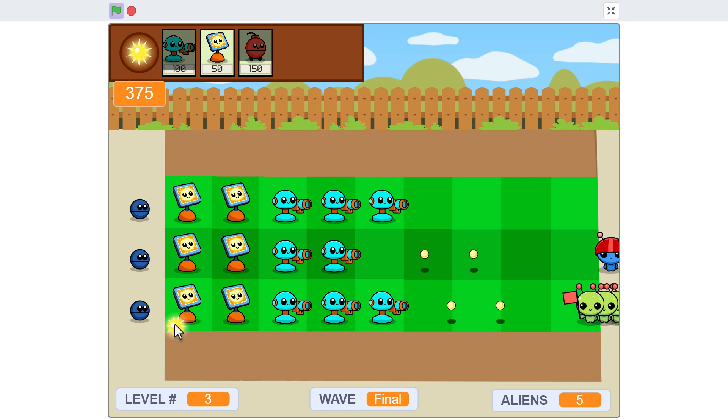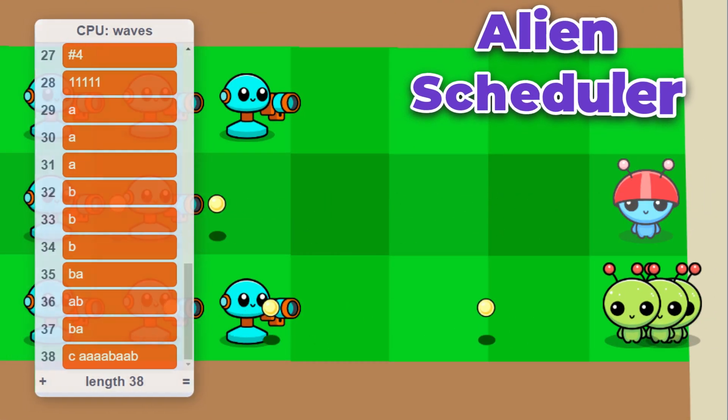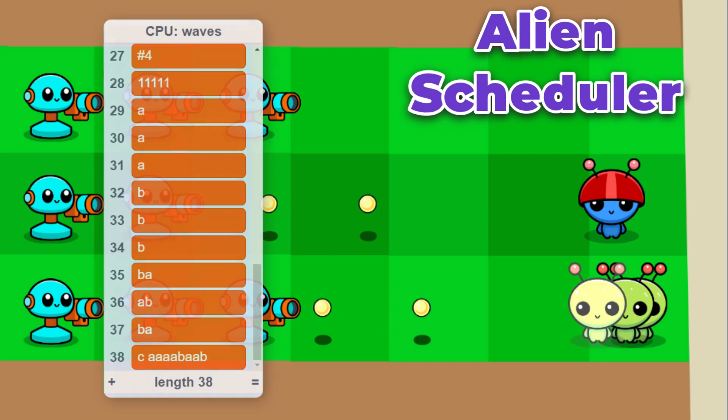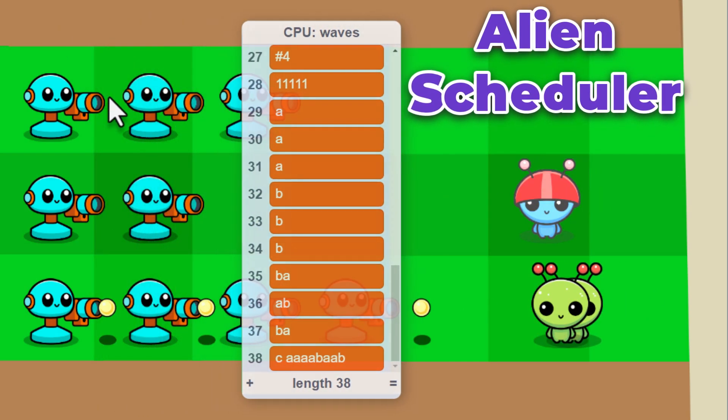As the game advances, waves of enemies will become more challenging. We'll create an alien scheduler to encode these waves, increasing the difficulty over the course of the game to keep it exciting and engaging.